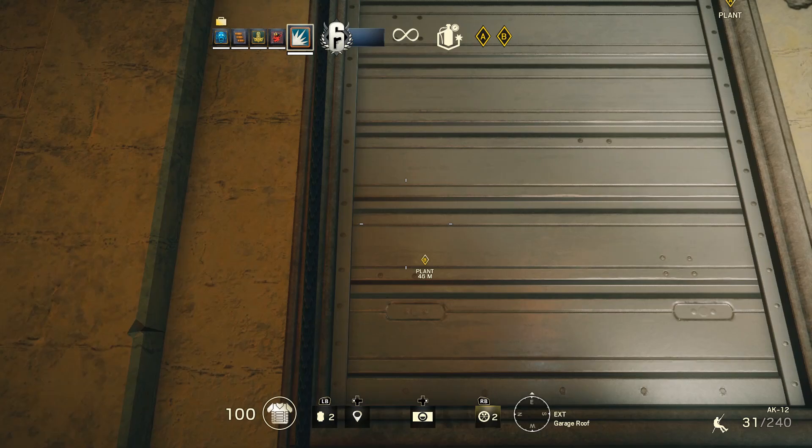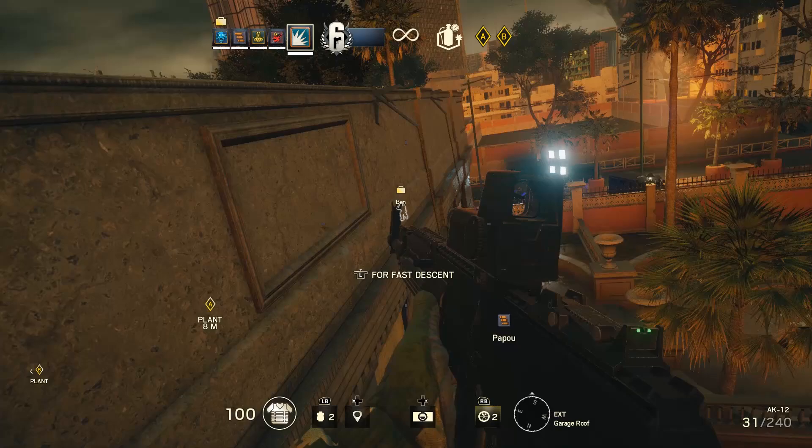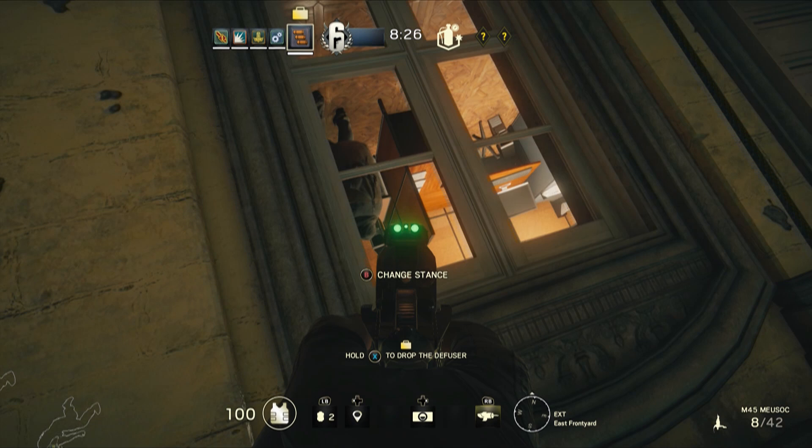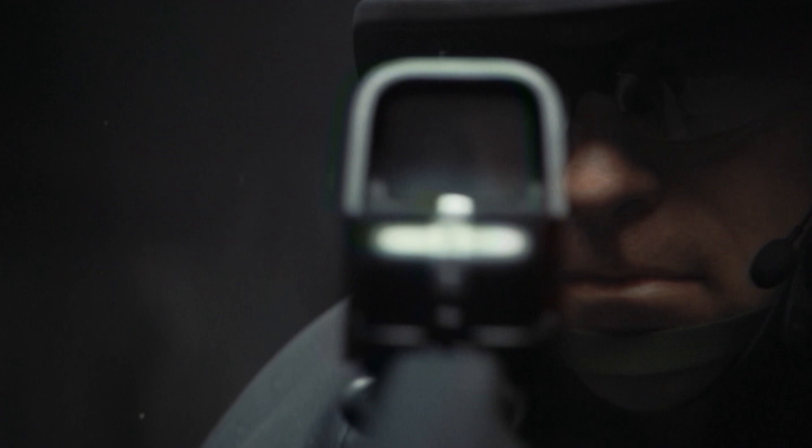Rappelling is back in Rainbow Six Siege as the number one way to get into a building without knocking on the front door and asking if anybody's home. This time rappelling is far more flexible — you don't just go up and down, you can go side to side if you like. The best new trick the Rainbow Six operators have learned in the last seven years is spinning around and going down upside down. We're not actually clear on what kind of tactical advantage this gives you, other than a vital moment of terrorist confusion as a head appears at the top of a window.